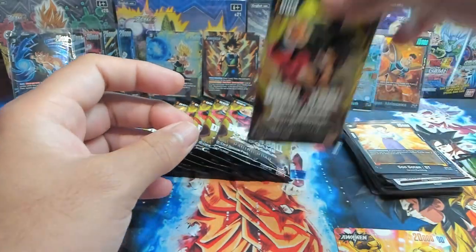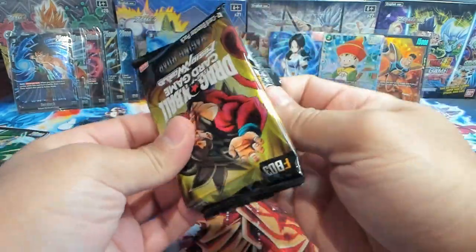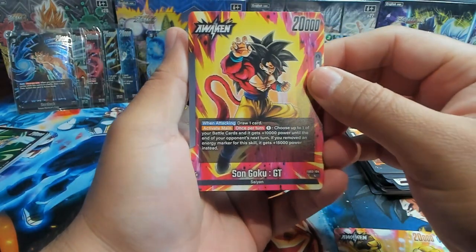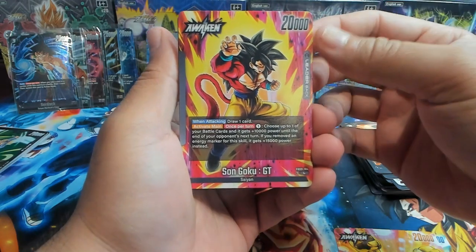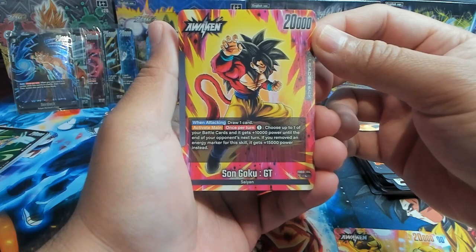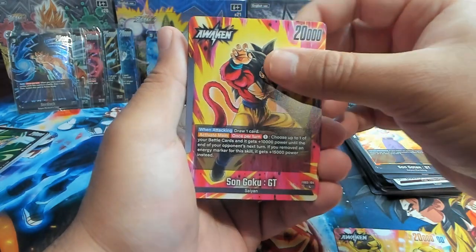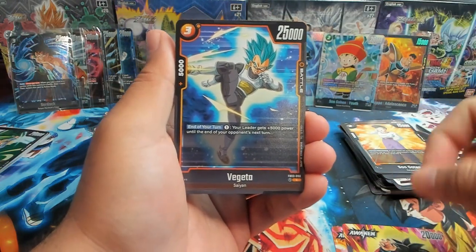Put you right there next to your future wife. That's cool — pull the future wife, pull the young kiddo. There's the boy — this is the other black leader. We have Son Goku Super Saiyan 4. When attacking, draw a card — pretty standard. Activate main once per turn for one energy, choose up to one of your battle cards and it gains 10,000 power until end of opponent's next turn. If you removed an energy marker to use the skill, the card gets 15,000 power. And then you have the kid version, cause he got turned into a kid.